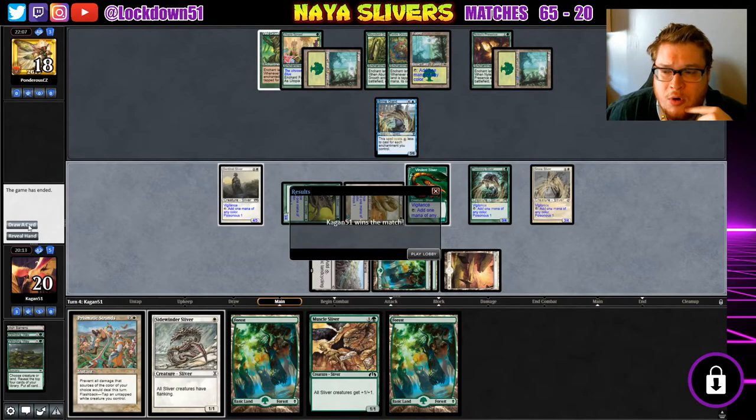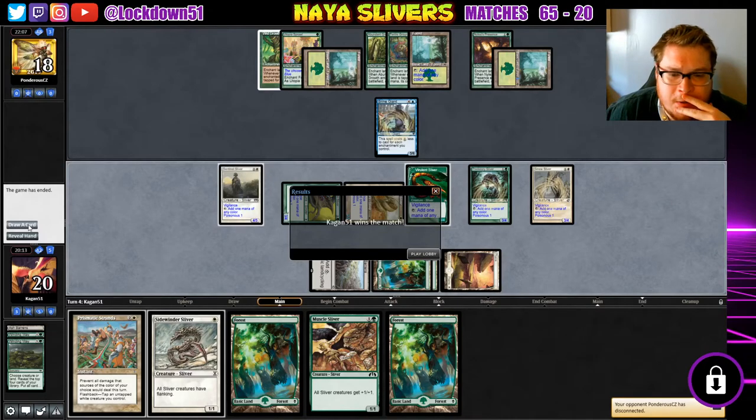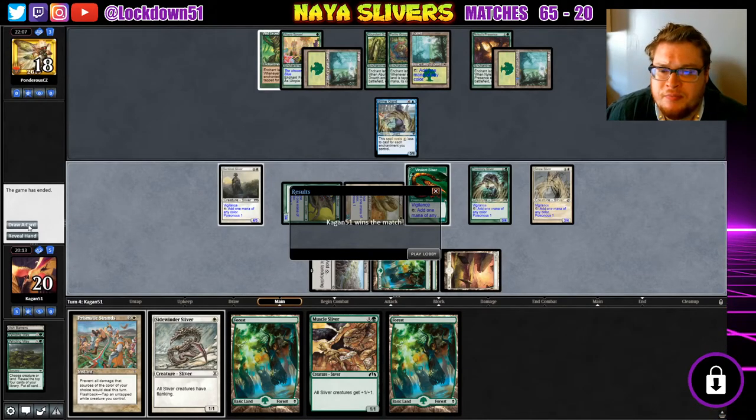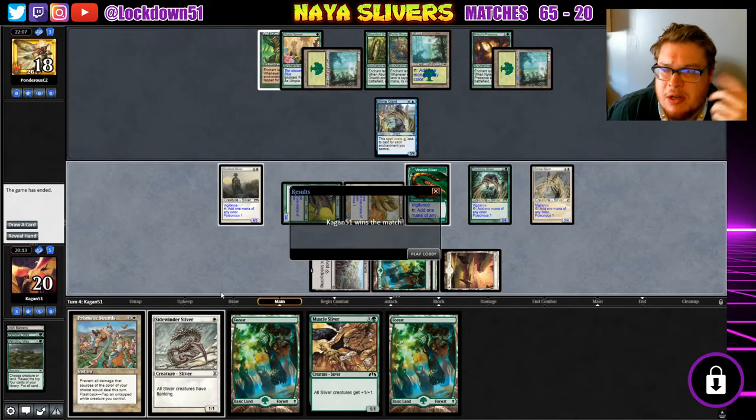They had a Brine Giant with three cards in hand — I'm just speculating. Then it comes back to our turn, we play a Musc — or was that our next card? Yeah, that was our next card. We could start going wide. We have a Prismatic Strands if we need to prevent damage from the Brine Giant, which might have been a good play. But maybe they just had to leave. Anyway, I'm gonna give this a thumbs up because that was a really cool deck tech and I dig it.